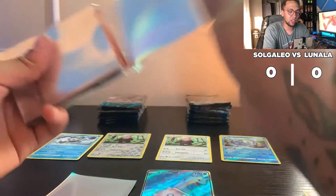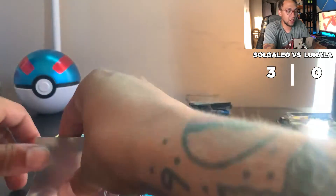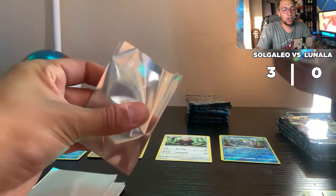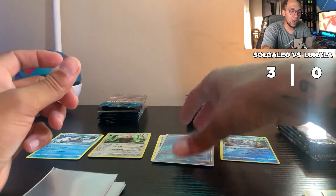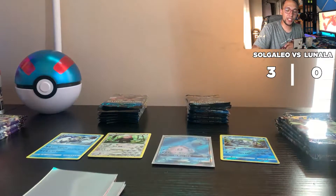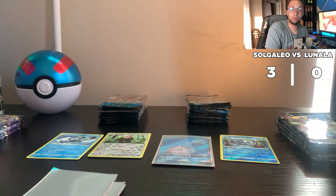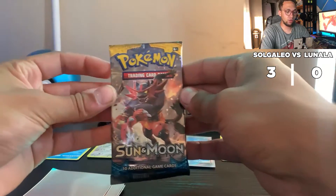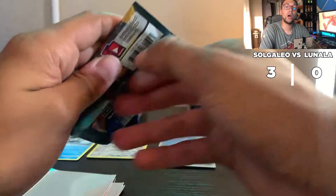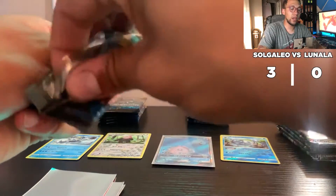Okay, so Solgaleo is leading it because the GX cards and above are going to be three points. Let's just take out four sleeves. GX cards and full arts are three points, a regular rare is two points, and a regular holo hit will be one point. Right now Solgaleo is leading the way with three points.